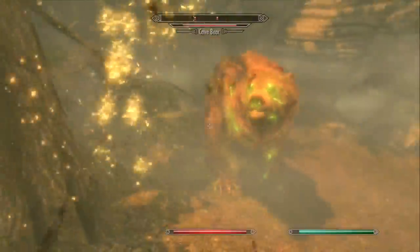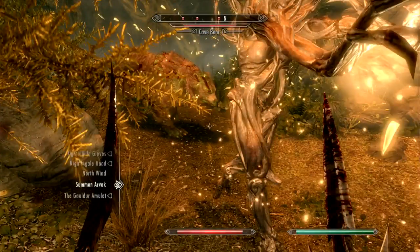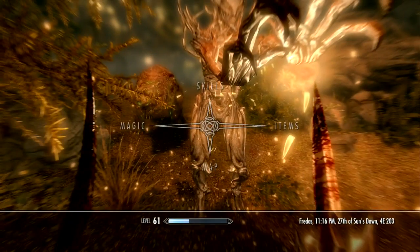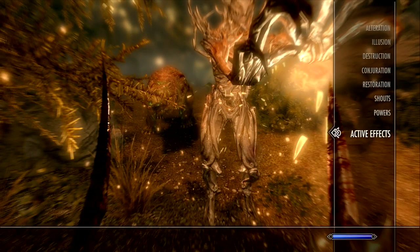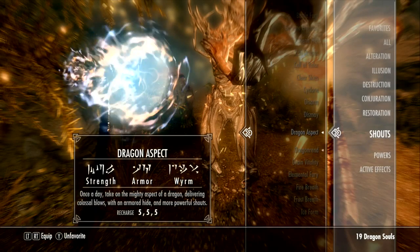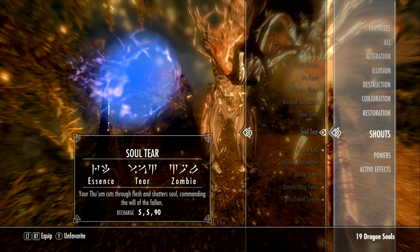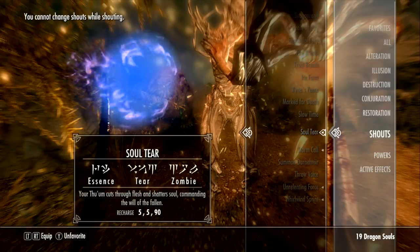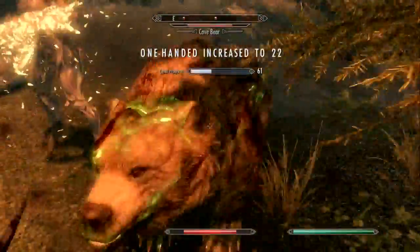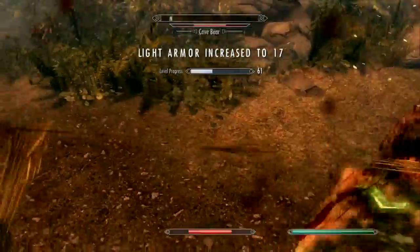Also, I'm doing barely any damage because I reset my skills. It's not letting me do what I want to do in terms of shouts. Why is it saying I can't use these? Soul Tear should be activated. 'You cannot change shouts while shouting.' Yeah, there's like a glitch on my character — it's not letting me do shouts anymore for some reason. What else is new in terms of Skyrim and glitches?